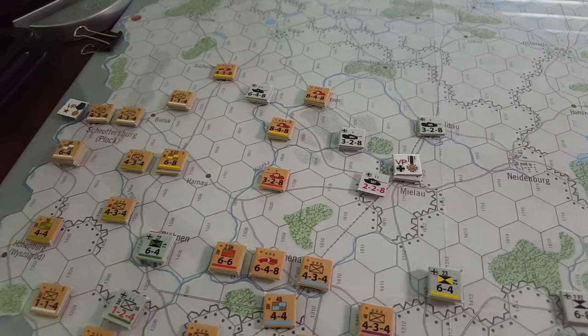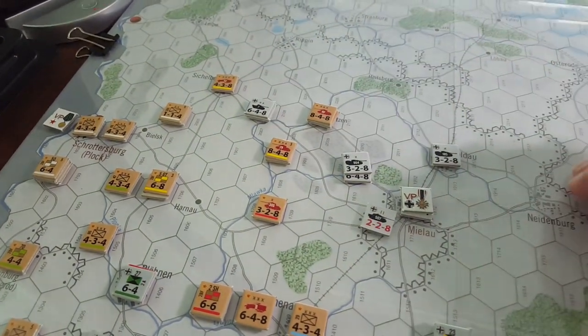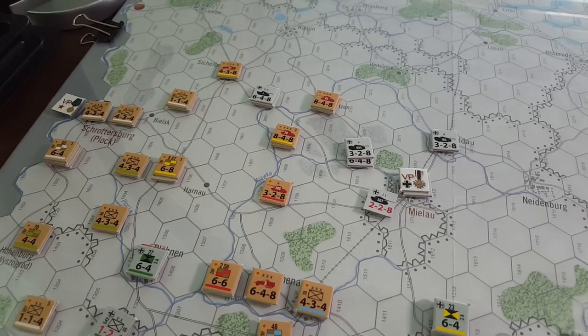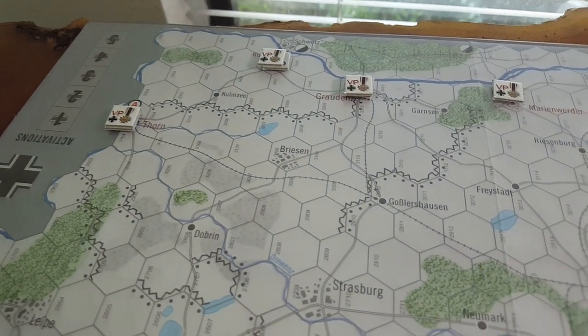So this might be the end for the Germans. Realistically they only have two, three, four tank brigades — five tank brigades — and this little infantry unit here that can move to protect this northern section of the map.